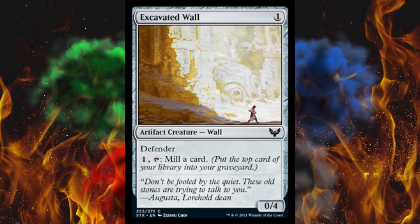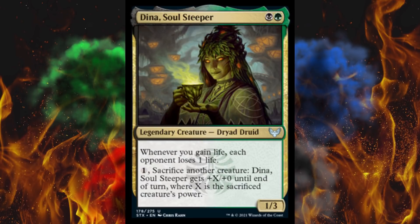Next up, Dina, Soul Steeper — a 2-cost 1/3 legendary creature Dryad Druid. Whenever you gain life, each opponent loses 1 life — a ping amplifier. That's nice. Then if you pay 1, sacrifice another creature: Dina gets plus X, plus 0 till end of turn where X is the sacrificed creature's power. Pretty good if they're targeting it with a removal spell, I guess, otherwise not that great.